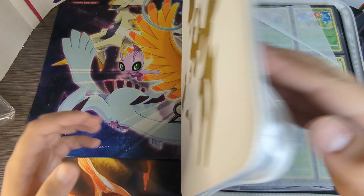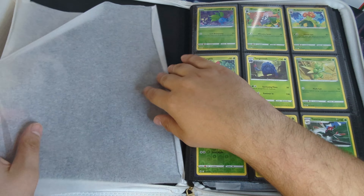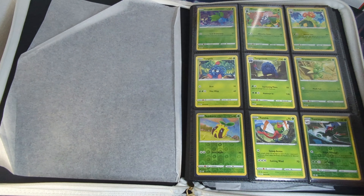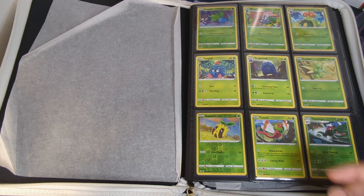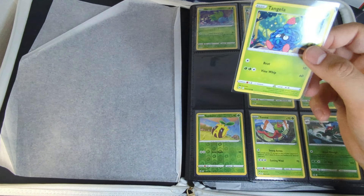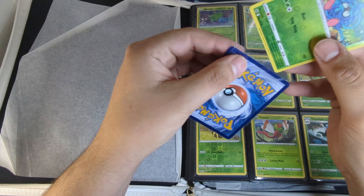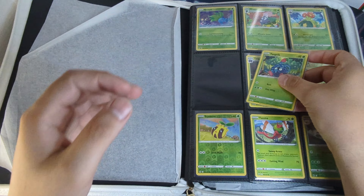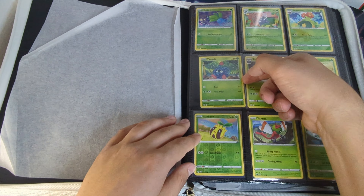We're going to crack it open and start adding some cards. I do videos like this where I add cards to the binder that I'm missing, just to show kind of where we're at. Here we have the first page of Crown Zenith, and the card I'm missing is the Tangela card — not sure how we were missing it. We're going to add the reverse holo into the spot.